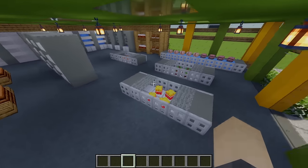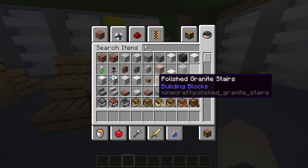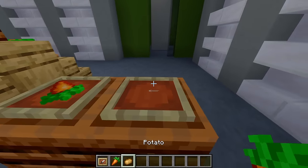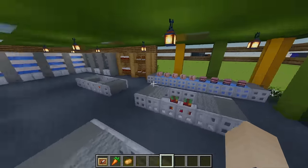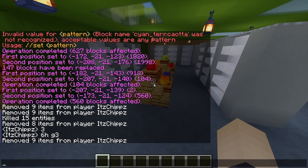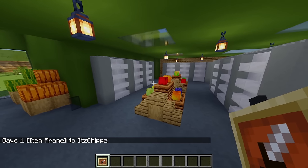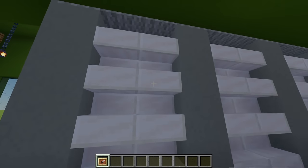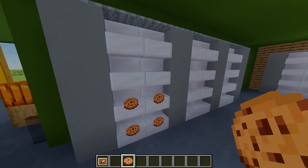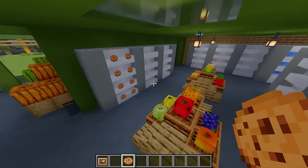Adding these heads makes our supermarket look a lot more colorful and not empty. For those playing on bedrock where you can't access custom heads — instead you can use an item frame and add different vegetables or items that way. Next I'm going to stock all these shelves using some invisible item frames using this command, which will be in the description. Placing the item frames on the shelves you can't see anything but for example placing cookies in these item frames it looks like the cookies are just sitting on the shelf — quite a cool effect.